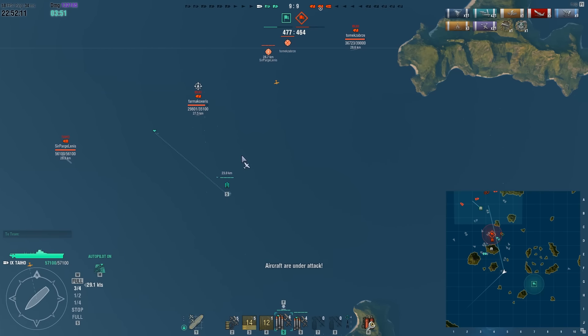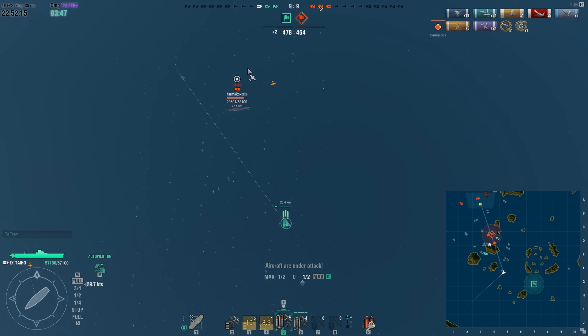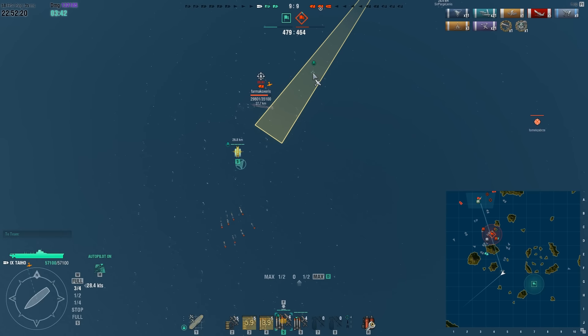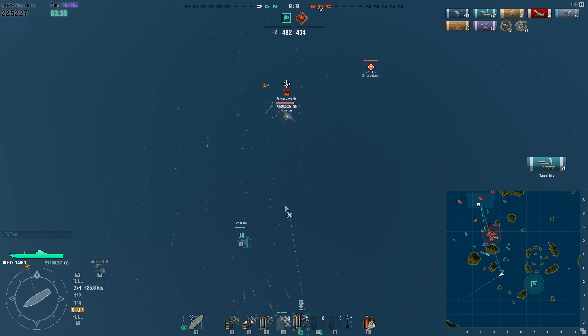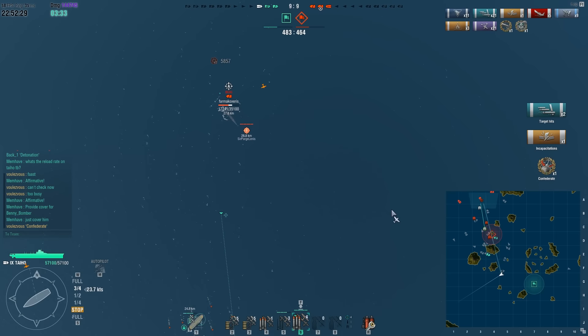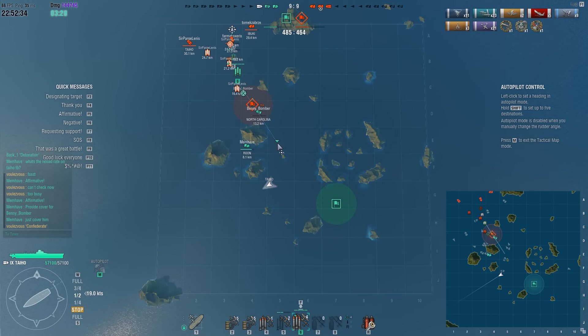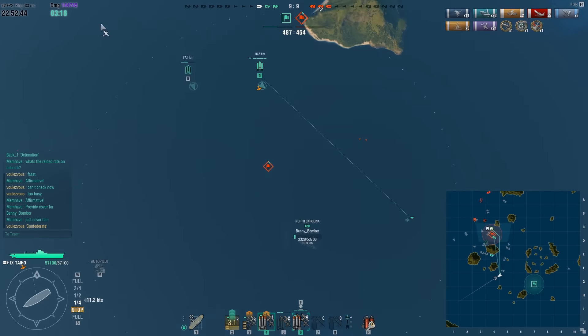I see the Ibuki and realize I can use the fighters that have been to the south to launch a quick torpedo attack on him, with hopes of damaging it enough to kill it with the next attack. Two of those torpedoes hit, giving me the Confederate award - that's my 23rd torpedo hit.